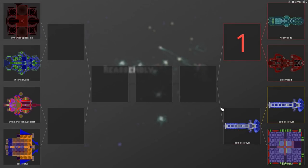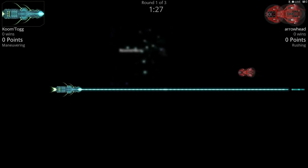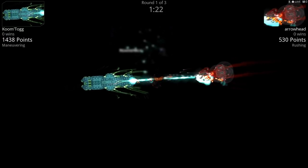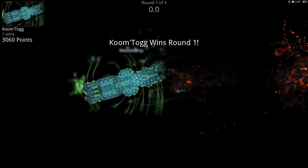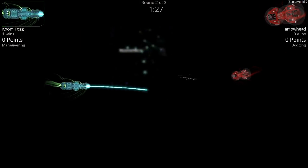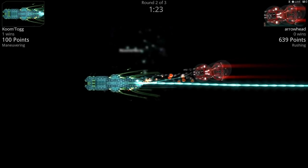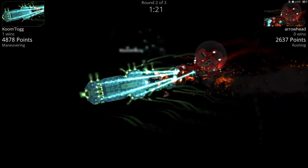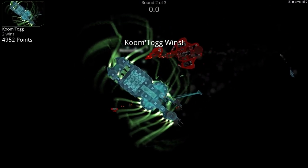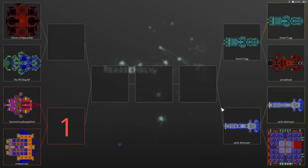Coomtog versus Arrowhead — same faction Ethan's using with the customizable guns. I love that faction. Well done, Coomtog — you totally ripped him apart. Now Indestructus versus my Symmetrical Phageoblast — I don't suspect I'll do very well. For some reason the Symmetrical Phageoblast, which has longbows that could keep range and do a lot of damage, is rushing. I don't know why — oh! I'll be damned, I won round one!